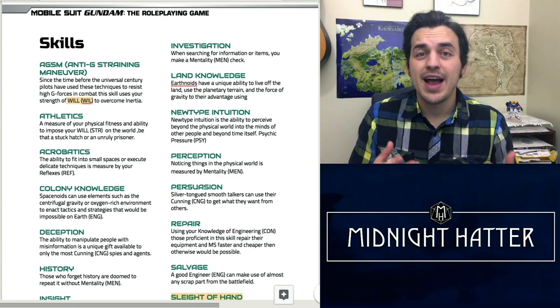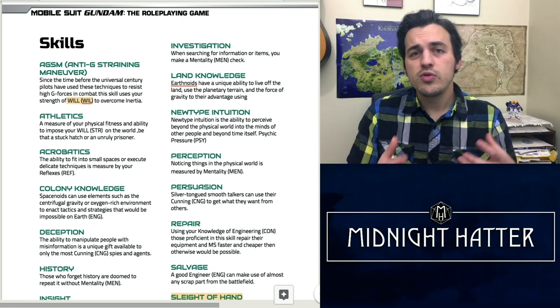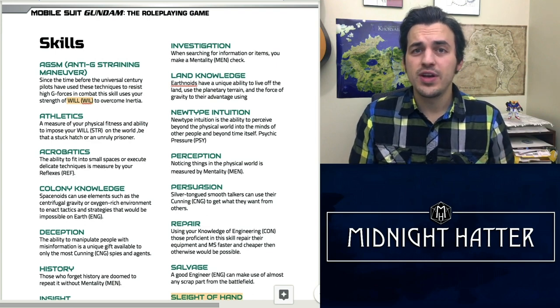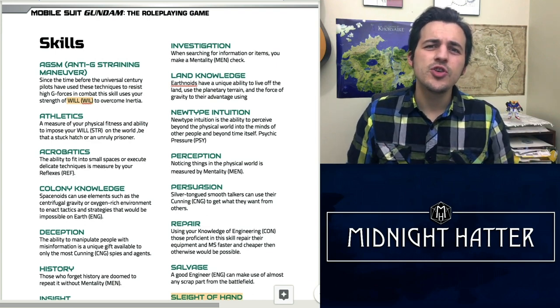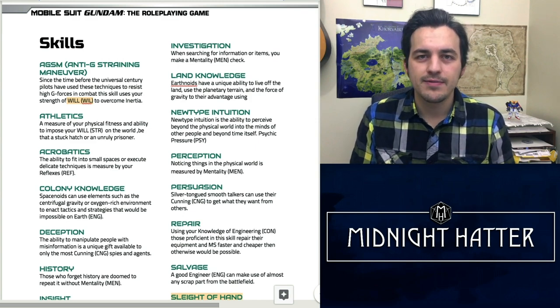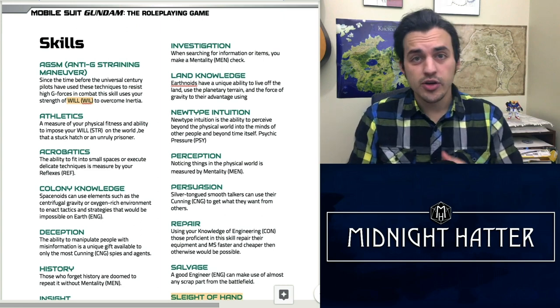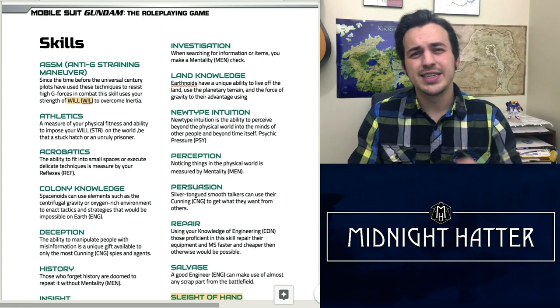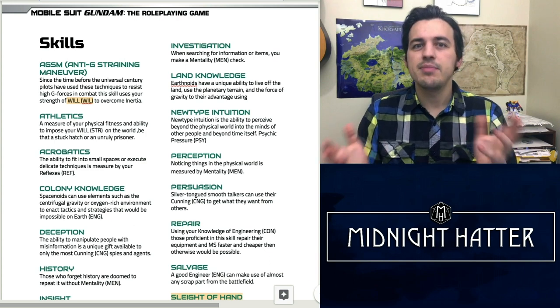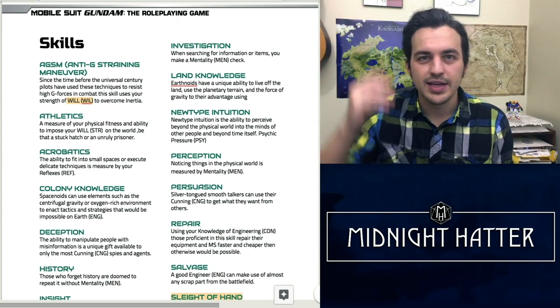Up next we have Athletics, which is like-for-like D&D 5e. We use the strength modifier, which in our case is going to be Will — your ability to accomplish a physical task by imposing your will on that object. Similarly, we have the Acrobatics skill check that uses your Dexterity and Reflexes. This is more about flexibility and finesse but can be used in instances like jumping across a cavern.